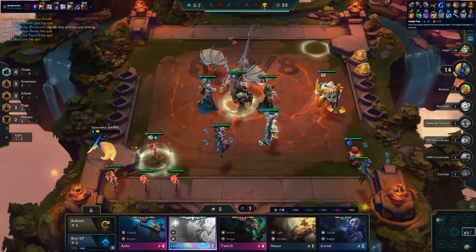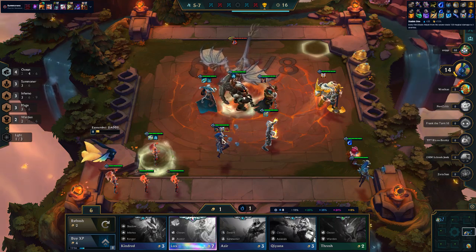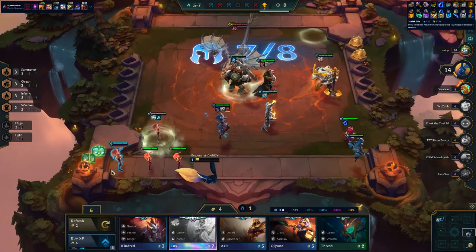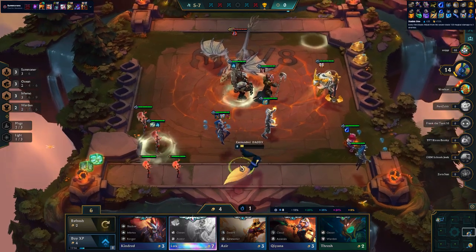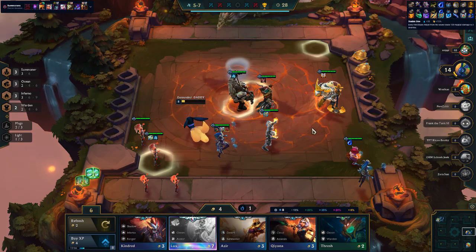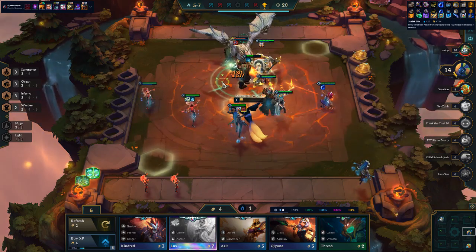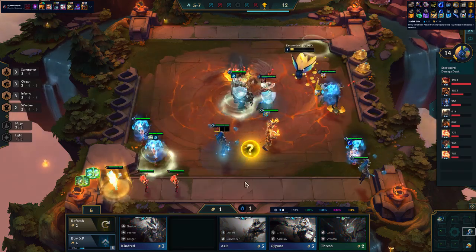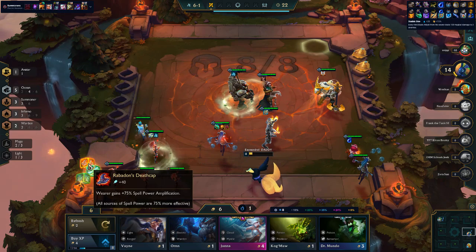Annie just instantly cast Tibbers which is always nice. Brand didn't get a chance to double cast. That Nocturne is actually donking me. I don't think I can kill that Nocturne. Maybe I'll put Vladimir in the back to bait him - I don't really need Vladimir at the front. There's a Brand. There's a Zyra - Ocean, Ocean, Ocean. Wait a second, Lux Ocean! Let's get rid of the Vladimir. Let's take the Ocean Lux. Oh my god, Rabadons - give that to Brand.